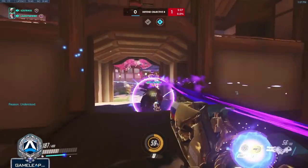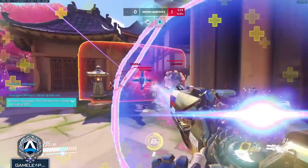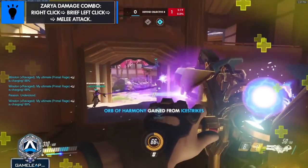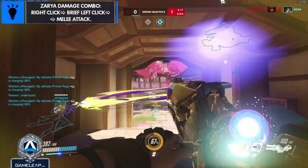The nades deal 95 damage each, so because the Junkrat was missing 10 HP or more from poke damage, two directs kill him. Oftentimes you'll see me use the combo: right-click followed by a brief left-click until they're low enough to die from one nade, at which point I'll finish the kill by lobbing one. If in range you can add the melee in as well, so the finishing damage at max charge is an instant 125. This combo deals the most burst damage available to Zarya.